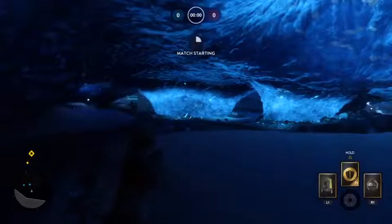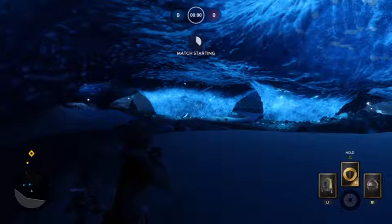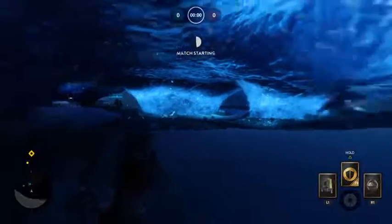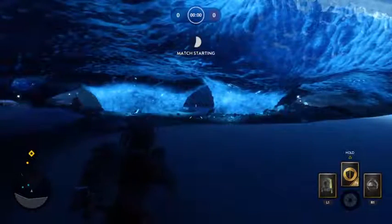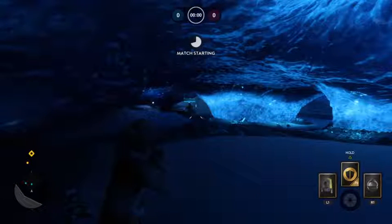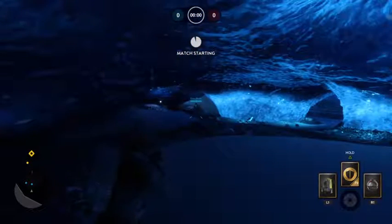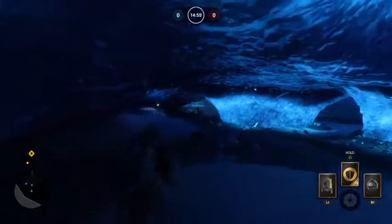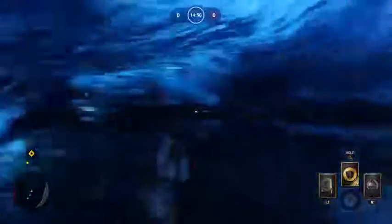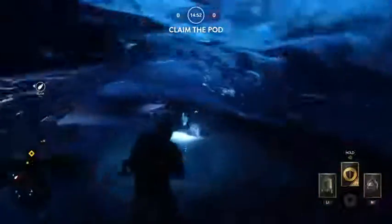On the hand I'm currently running: on the left we have the jetpack, we have the thermal detonator with the R1 button, and our main star card in the middle is the personal shield. The personal shield is something I really enjoy running on Drop Zone — as many as you can. You can get some sneaky plays — even if you're not going to be able to hold the drop zone, you pop a shield, steal the claim on the pod, and buy your team some more time.